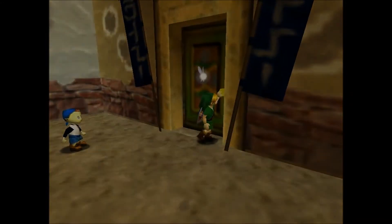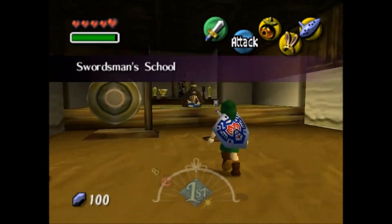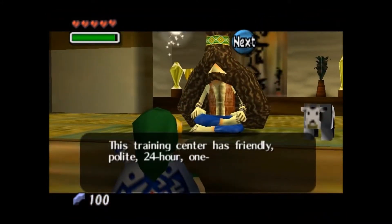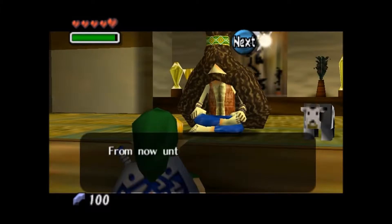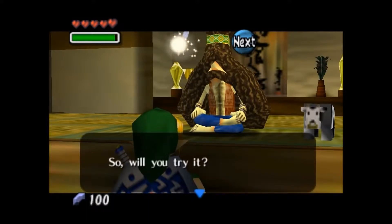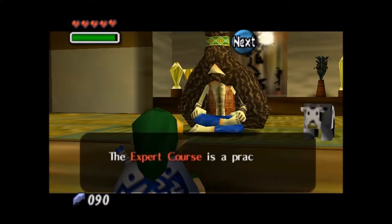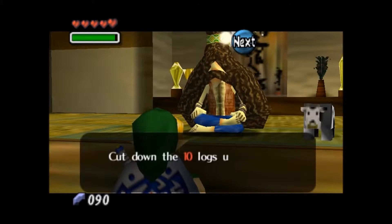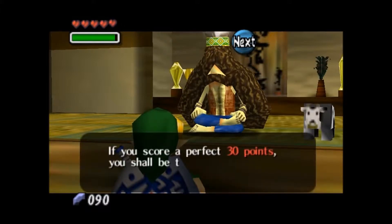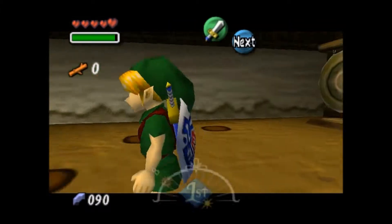The first piece of heart we're going to cover here is the swordsman's school piece of heart. You have to go to the swordsman's school in Eastern Clock Town and just talk to the swordsman. You'll want to take the expert course for 10 rupees, so you'll have to have some rupees on you before you can do this. You can do this any time — it doesn't matter what day, as long as the swordsman's school is open.